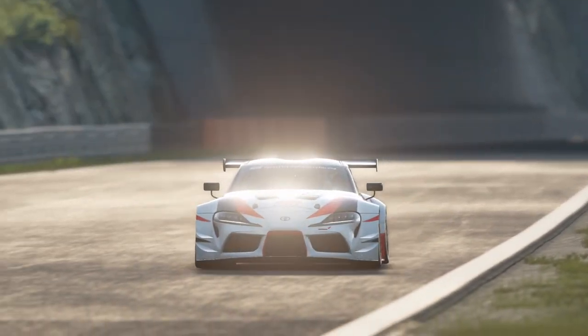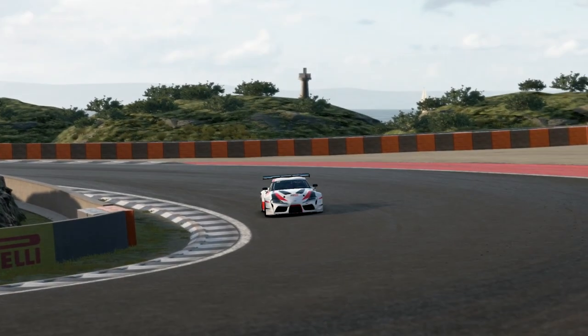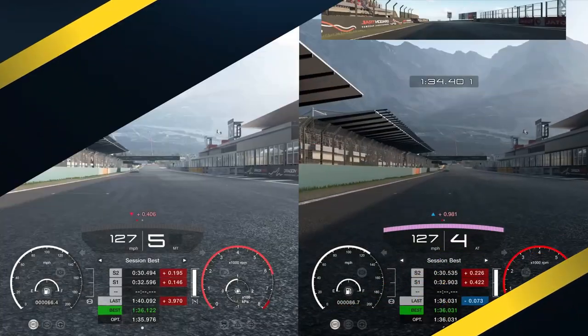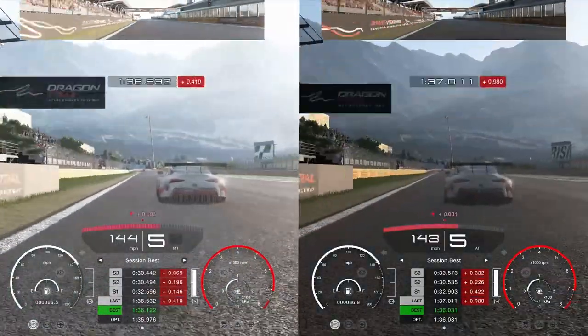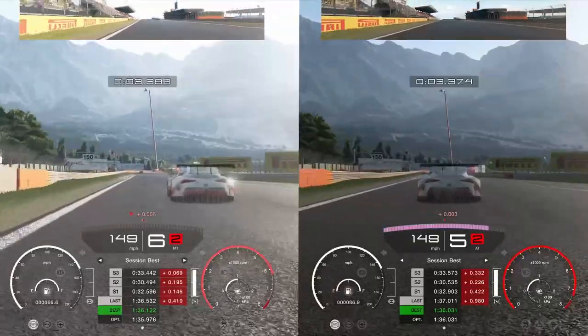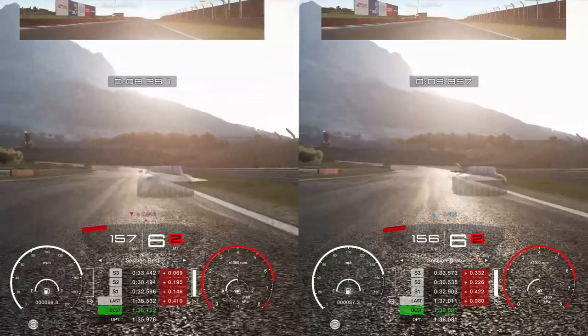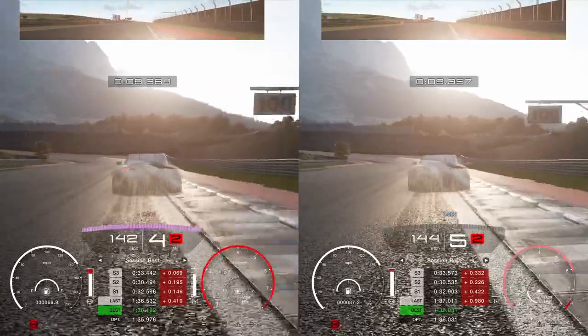Here are the laps side by side — left is manual (MT) and right is automatic. We've short shifted on the left and carry a little bit more speed heading towards turn one: 158 versus 157. So there's a disadvantage to automatic — you can't shift where the car should shift. The game is revving the car when we shouldn't be revving in this situation.